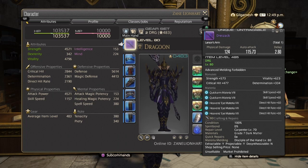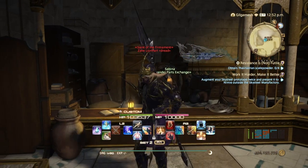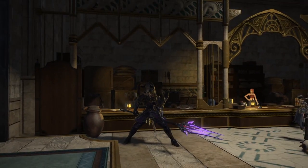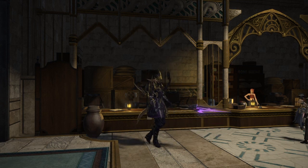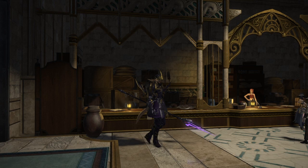For Dragoon, I have Crit and Determination, and then I got some Skill Speed and Direct Hit into mine, since Crit and Determination is already high enough. They also glow — well, the tip anyway for this one. I haven't gotten any other weapons so I can't say for certain. But the Dragoon weapon is a lot better than anything Eureka has produced.